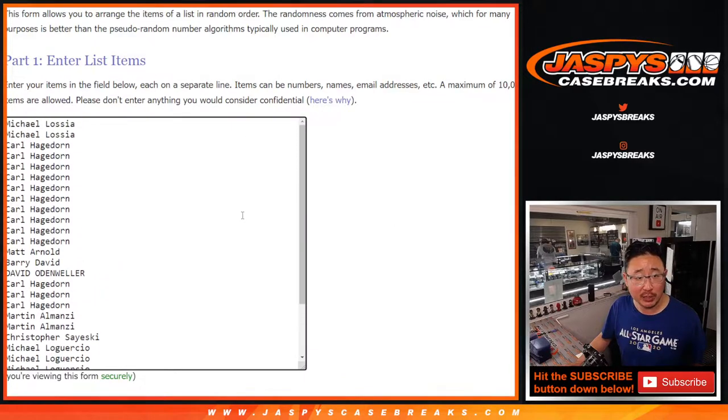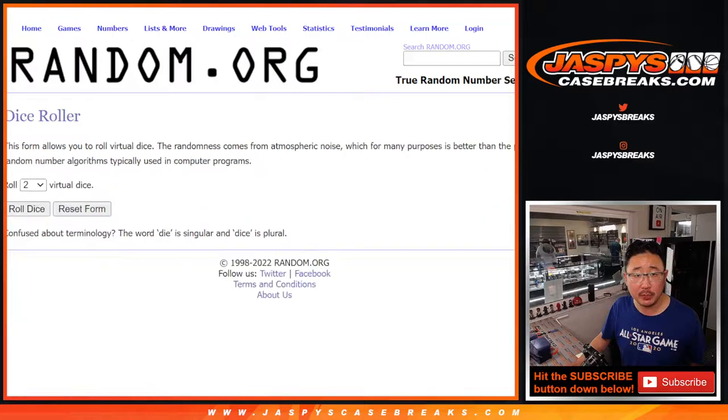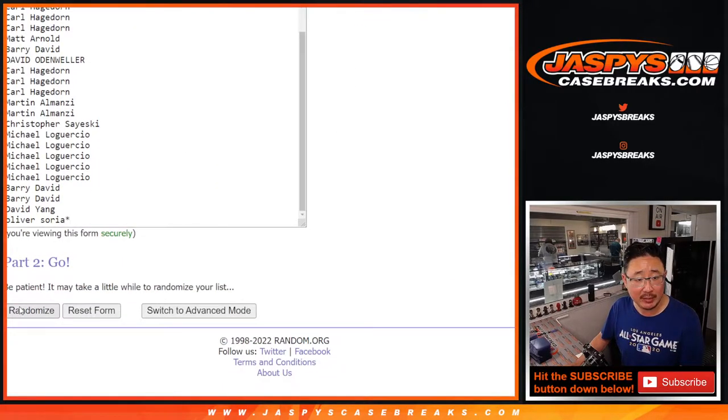We're going to do the break first, as always. Big thanks to this group for getting in on it. All the teams are in. So the first dice roll — four and a one, five times. Different dice roll for the giveaway, so five times for names and teams.